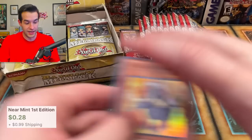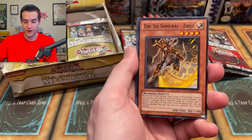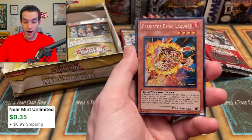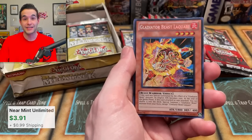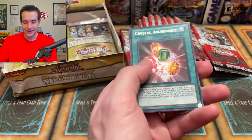Very nice — that's a nice secret rare pull. We'll take that all day. We have a couple extra packs. Glow Moss — very crazy card. We've got a Sangan, Rainbow Ruins, Clear World super rare — another Laquari from the different set! That's insane — back-to-back secret rare Laquaris from different sets, yet they're the same card. Armor Style, the Chaos Phantom, and Crystal Abundance.